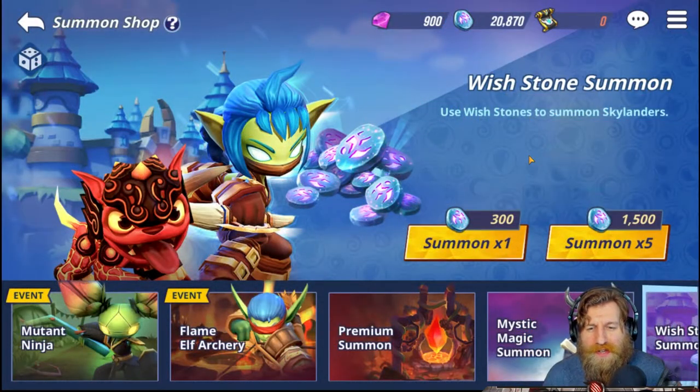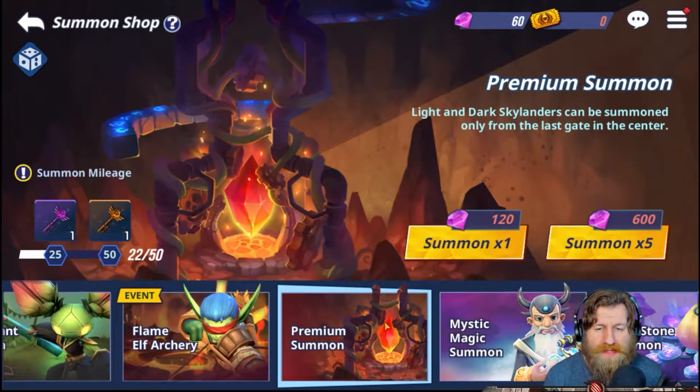So here we are on the summon page. The same thing applies from the previous video — you can only get Light and Dark Skylanders from the premium summons. It's still going to cost five summons to actually acquire that Light and Dark Skylander, whichever route you go. They only proc from the fifth portal.